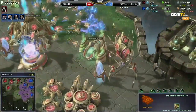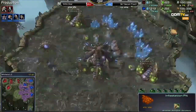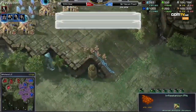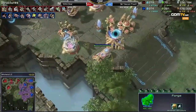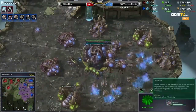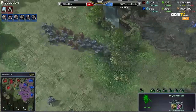Even though it's four base versus four base, the unit composition has to be seen as better for Deer — he has Storm and colossus while Sue has no hive tech. Sue is making a lot of infestors, and even though infestors have been nerfed almost into the ground from what they used to be, it's still a very strong unit. If Sue's been practicing with them against Protoss they still have a lot of utility.